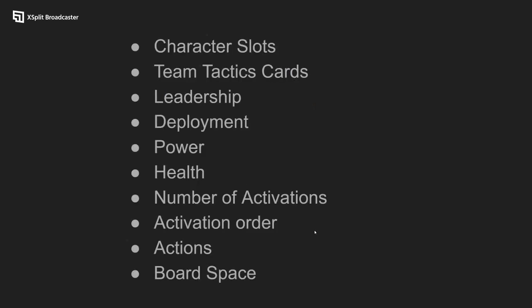Some topics we'll cover: character slots, like team tactics cards - that's an easy opportunity cost example. Having a character in your slot is at the cost of not having someone else. When you're limited to 10 or five slots, including team tactics, you have to think about the cost of having certain characters in your list.